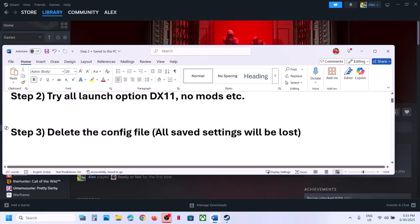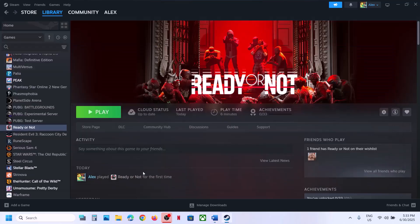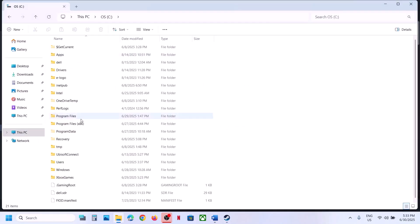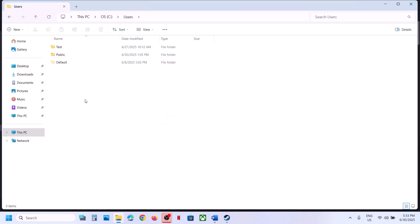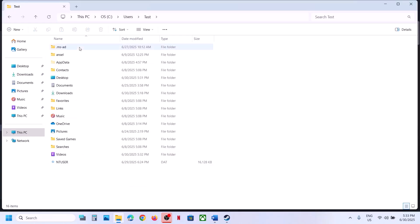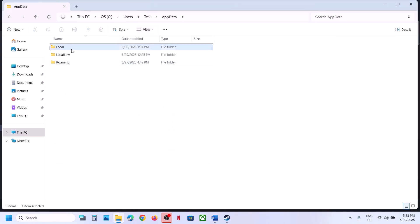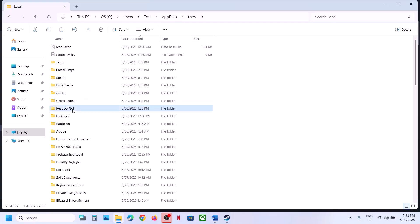The next step is to delete the config file. Before you delete it, note that all saved settings will be lost. To delete the config file, open File Explorer, go to This PC, open C Drive, open the Users folder, open your username folder, then open the AppData folder. If you don't see AppData, click on View, select Show, and enable Hidden Items.